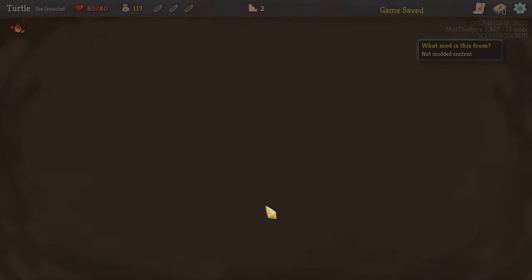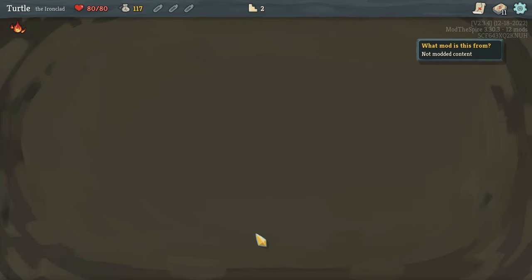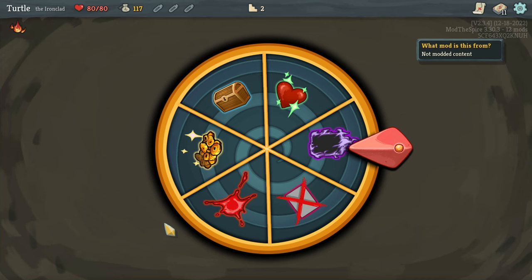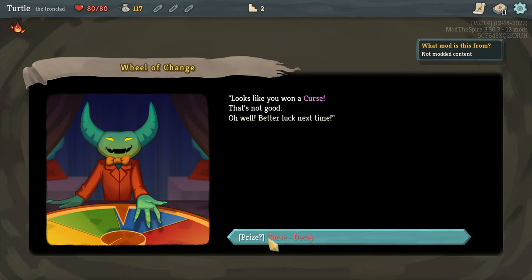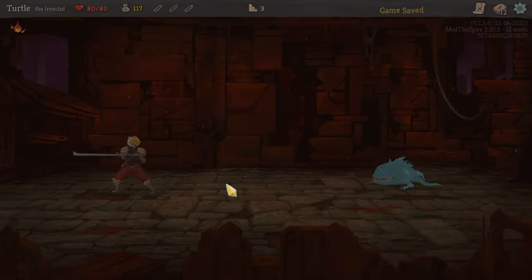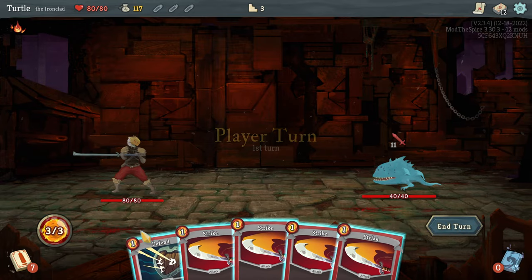We'll go into the question mark here and see what we end up getting. Wheel of Change — this could be good, it could be bad, I guess we'll see. Hopefully no curse... unfortunately we got a curse. At the end of your turn, take two damage. So we're going to want to get to a shop and remove that ASAP. I'm going to go for all the question marks here because they can give you some good stuff — they're a bit risky, but they can give you some good stuff.